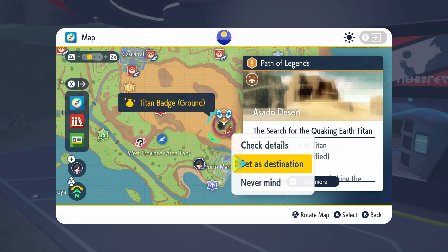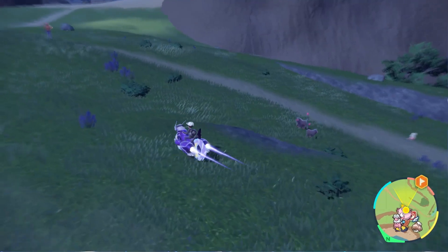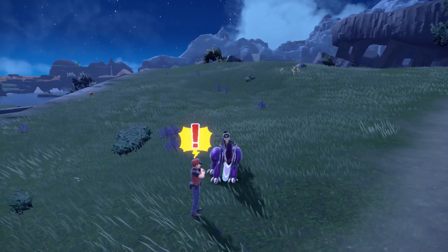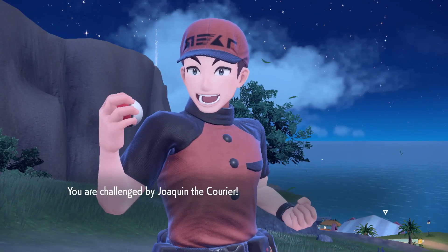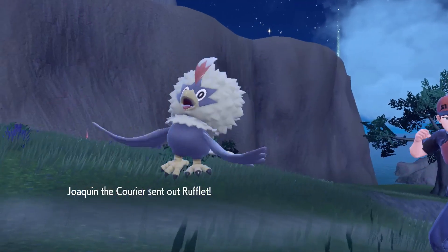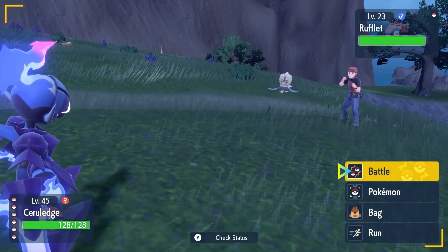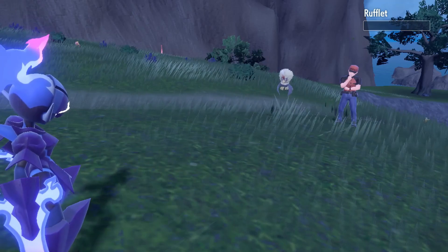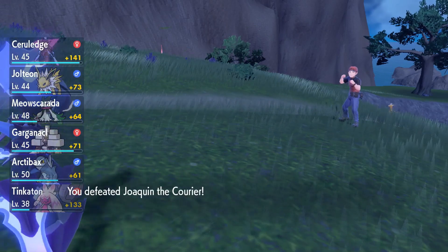I'm going to set the ground badge as our next destination and we should be ready to go. No need for exploring Pokemon anymore since we have our team completed. We'll battle some trainers on the way, even though we're probably way above their levels. We're challenged by Joe Quinn — these Pokemon should be in the 40s or maybe the 30s. Anyway, we're going with Lava Plume — easy wins. We're keeping Ceruledge up front with the Pokemon that really need levels.